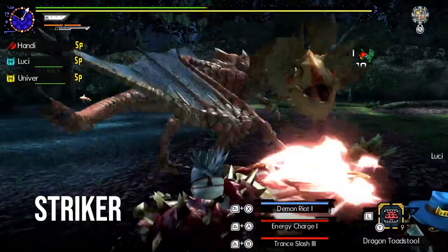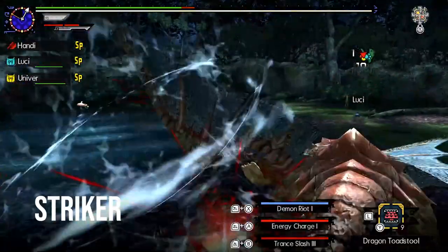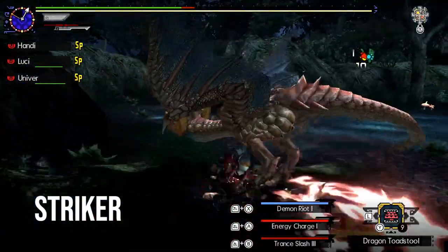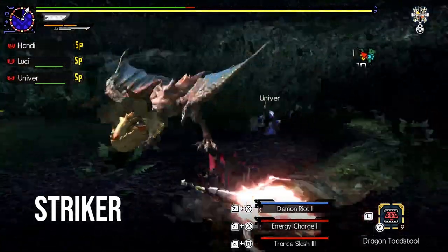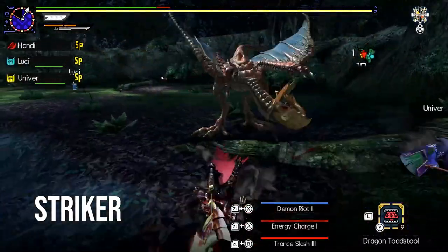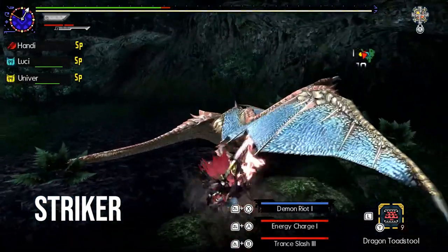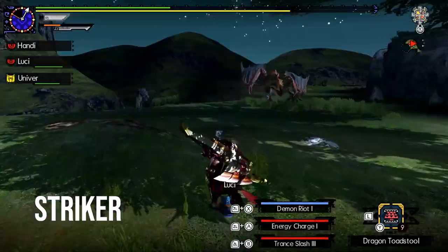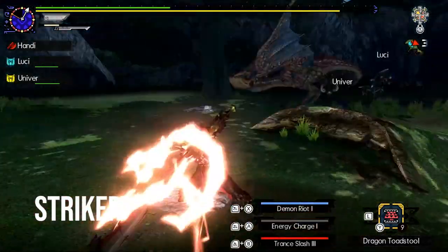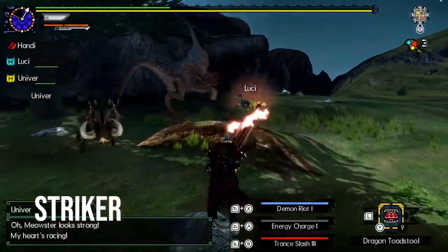Striker is more the style to play if you want to go heavy on the Hunter Arts, which we'll be going over in part two. You get three of them, and depending on the weapon you use there can be some pretty sick synergy to make this style extremely powerful. For example, Switch Axe has the Hunter Art where you can go into a super powerful state with your sword and do increased damage, but your gauge decreases over time. Pair this with the other Hunter Art that immediately refills your gauge and you have some sweet synergy that will see you wreck face.